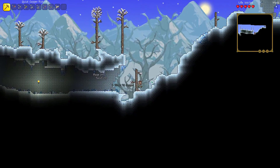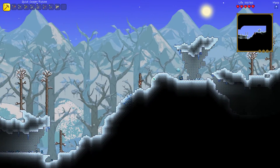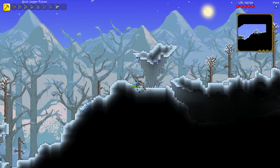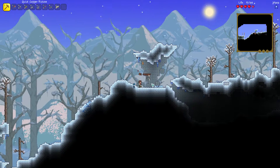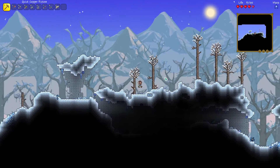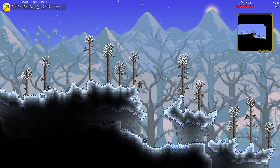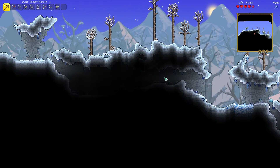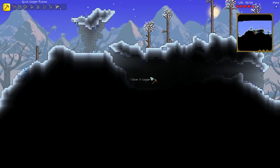Let's see what else this world has to offer. I actually kinda like this area. And the boreal wood and the ice torches — those are gonna make some nice little additions to the home. I might just make my home an ice cave.